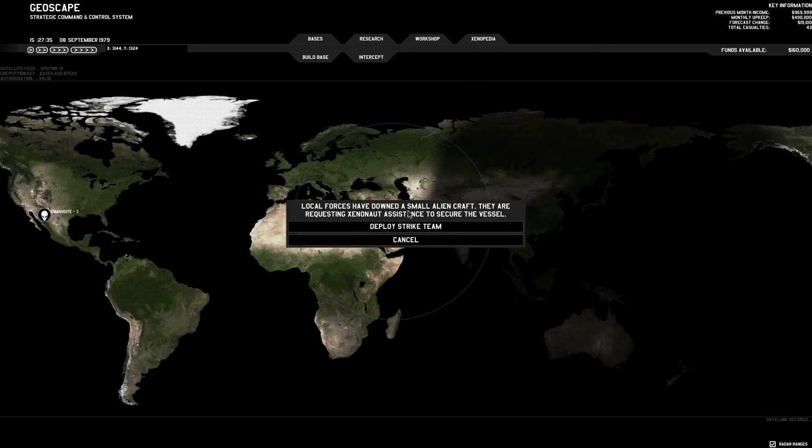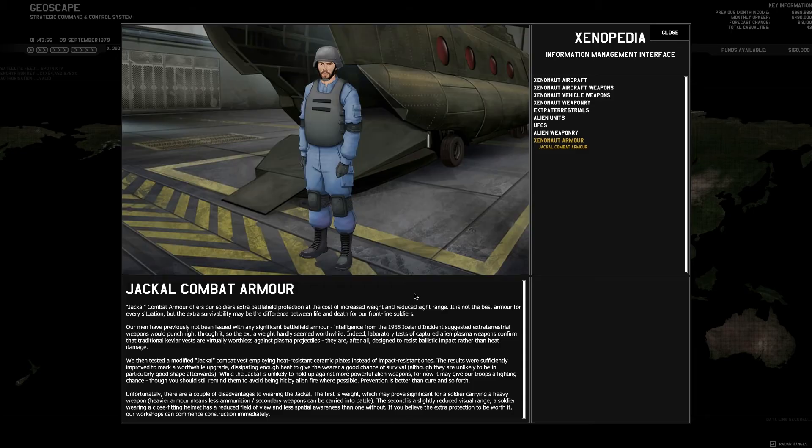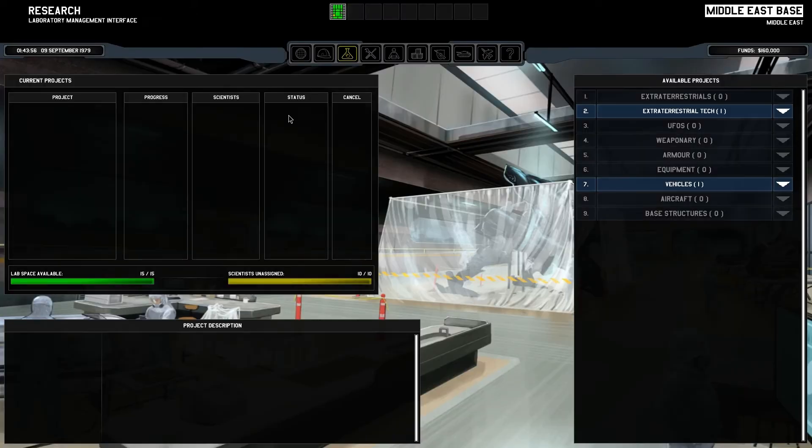Local forces have downed a small alien craft somewhere in North America and are requesting Xenonaut assistance to secure the vessel. There are going to be two of these this month — they are scripted to happen, where they happen is random, but they are supposed to happen to ensure you have some missions to do, so if you put a base in a really awkward spot... Combat armor is done!